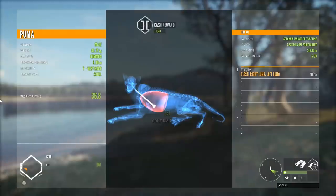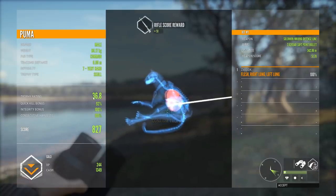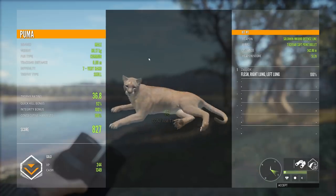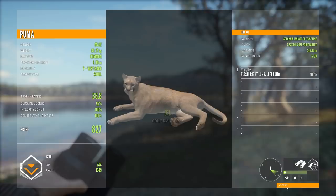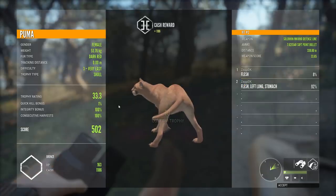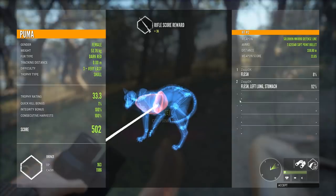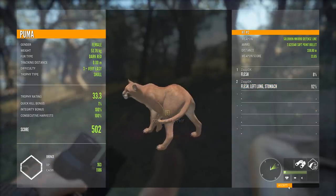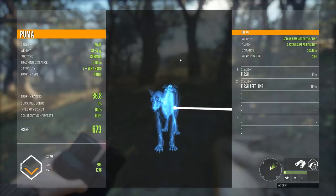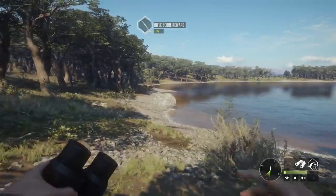Double long on 342 meters — 92% quick kill. That is crazy. Left long stomach on the second one — 1% quick kill. But look at that, double vital as well on this one. And left long on the last one, 0% quick kill. Still, 340 meters with a gun that can take out jackals with full integrity as well.